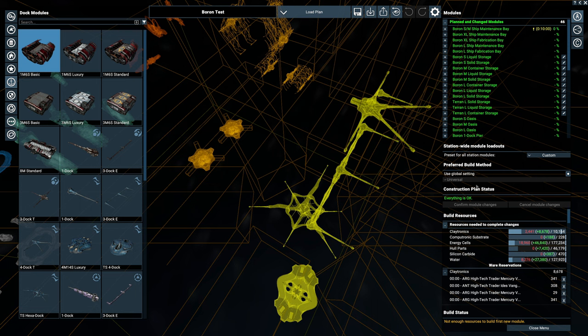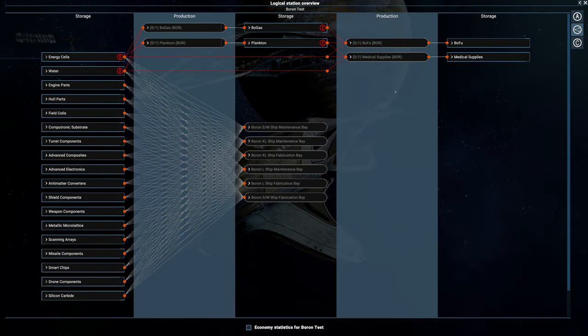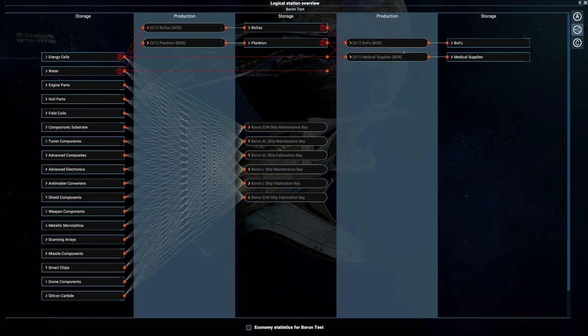You'll also notice that water has become a massive commodity for the Borons, which is important to note - water trading is illegal in some parts of the Tides of Avarice expansion areas. Looking at the logical view, we have the bog gas and plankton which are specific to Boron - these create bofu and contribute to medical supplies, alongside energy cells and water going towards medical supplies.